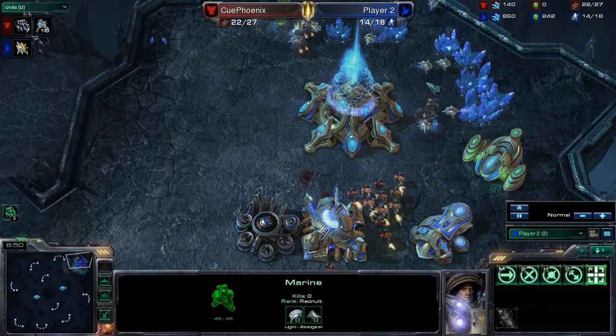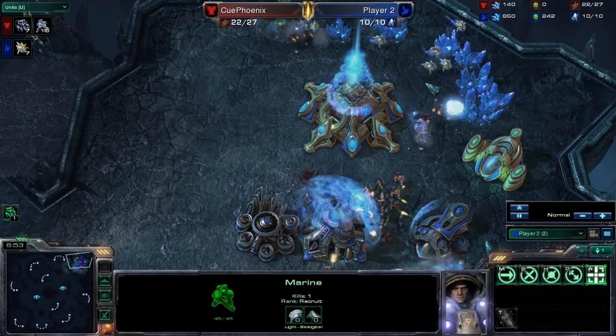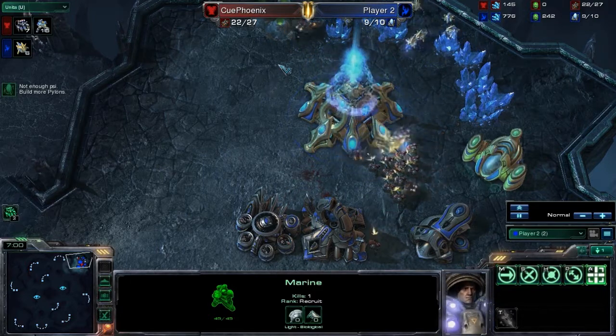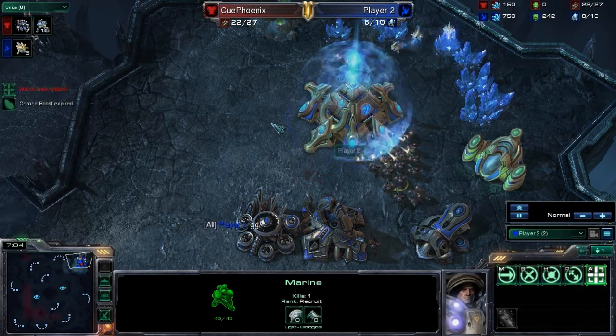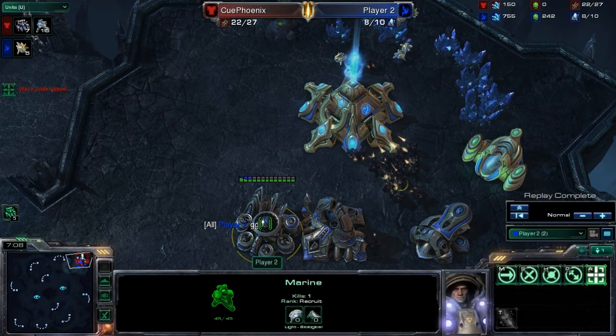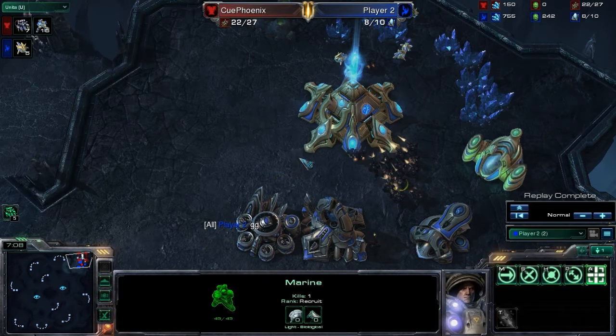That should do it for this first lesson of StarCraft II. Hopefully you'll be able to understand the general makeup of a StarCraft II game and watch it understanding what's happening. The game goes until one of the players has all their buildings destroyed or they surrender — we can see the second player deciding to surrender, sending a message GG, which stands for good game. We'll talk about player etiquette with the beginning and endings of games later. That'll do it for today's StarCraft class. I'm StarCraft Dad signing off, and we'll talk to you guys next time.